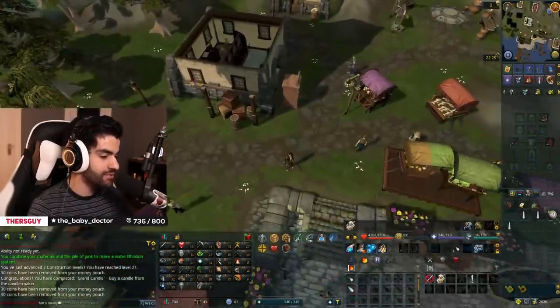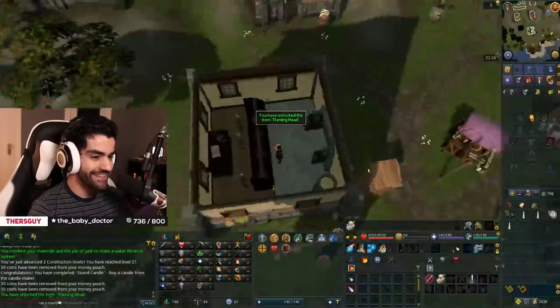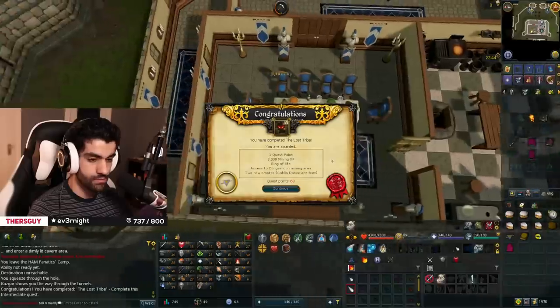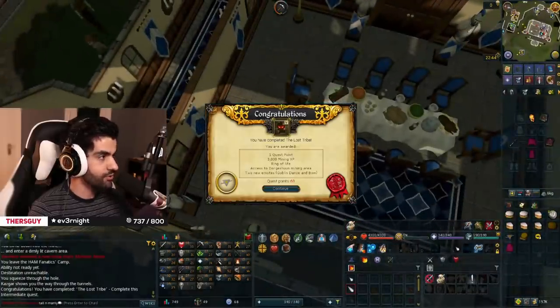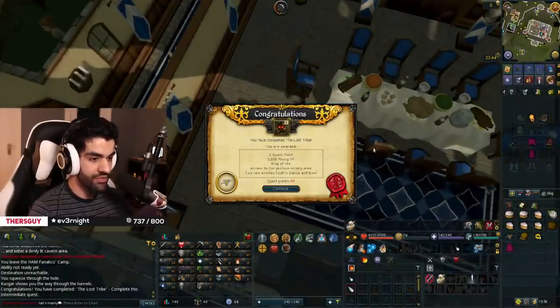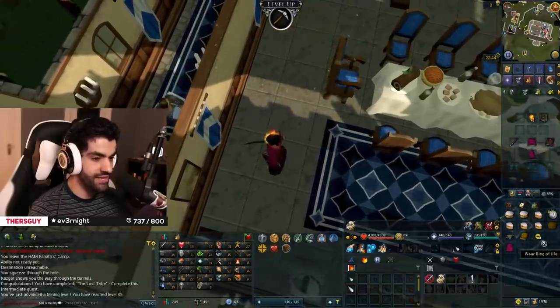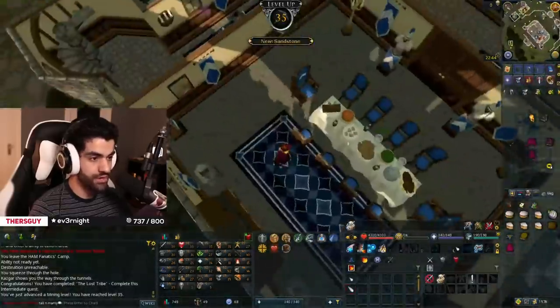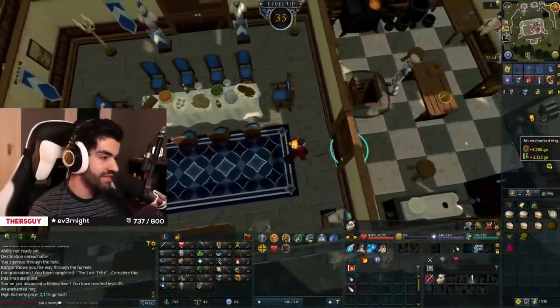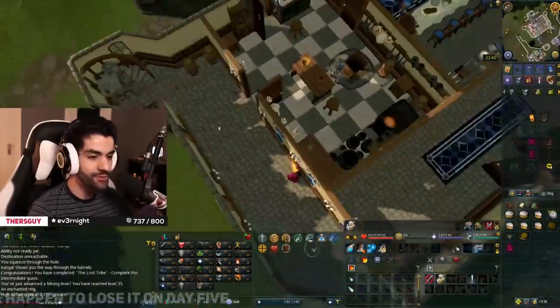The Lost Tribe quest complete — not actually part of our pathway, but a super important quest. As you can see from the rewards, we get ourselves a Ring of Life, which we're honestly probably just going to keep on and lock to our person for the vast majority of the remainder of the series. Kind of a best-in-slot piece for Hardcore. That thing is going to be coming with us everywhere we go. Absolutely huge.